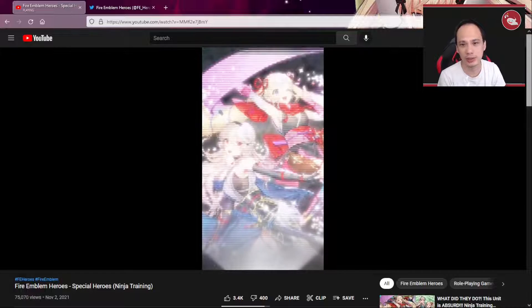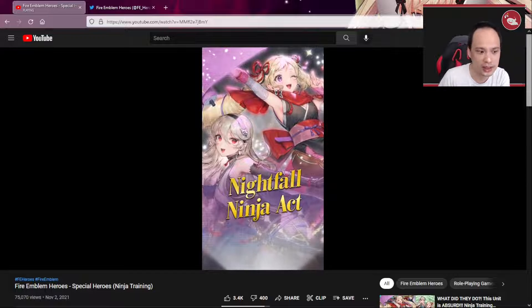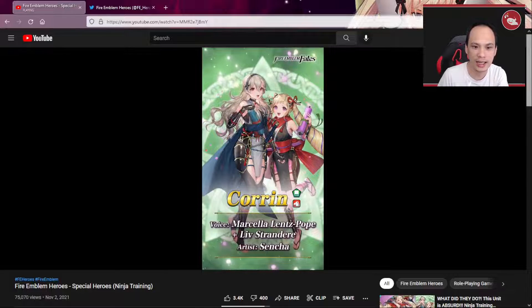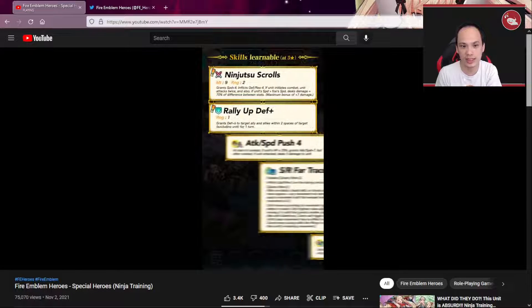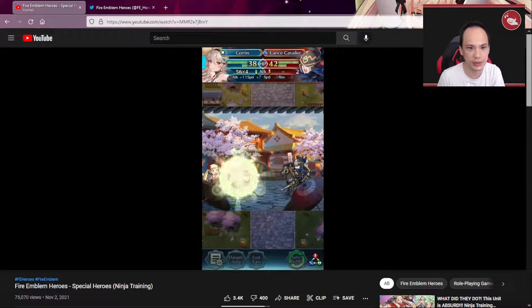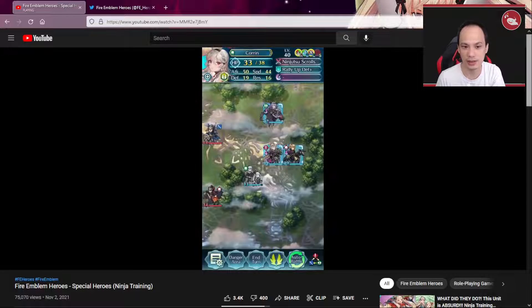I think they did make Shinon way OP before with Deadeye. Now this is the Marquis of the banner: the female Corrin and the Elise. It is green tome infantry, which we really need — there's not enough of those green tome infantry. And two different moves. I do like the animation for that. I do like the Sakura petals.